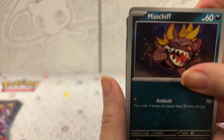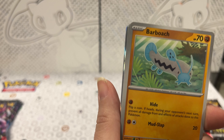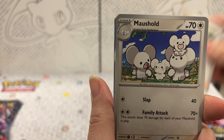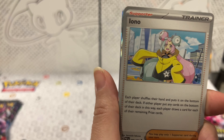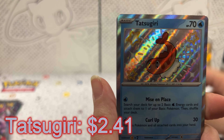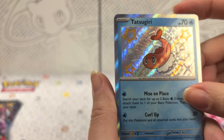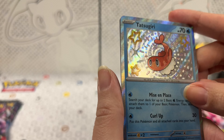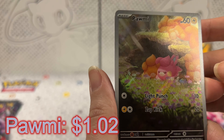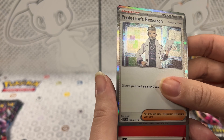Maschiff. Barboach. I was going to compliment the set for how easy the names were, because you were doing amazing. I've butchered 75% of these. Atticus. Maschiff. I'm struggling. Iona. Tatsugiri — I am struggling. So I think it's one shiny, one reverse holo, and then a holo. Or a full art — is it a full art? Yeah. Pawmi — it's very nice. And Professor's Research is my holo.